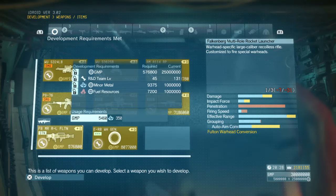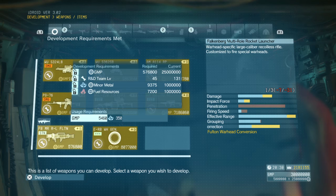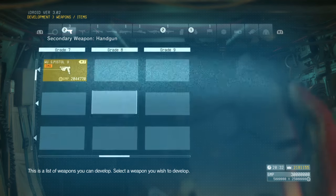We're just going to do a quick little video here today. They released the Fulton launching rocket launcher and a few new things, so we're just going to go through and try to figure out what new releases they have.